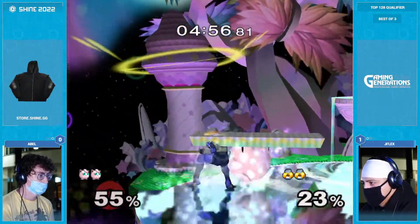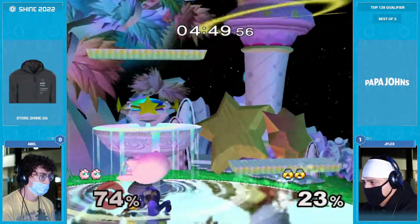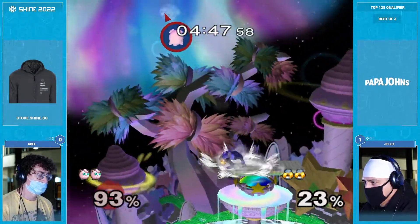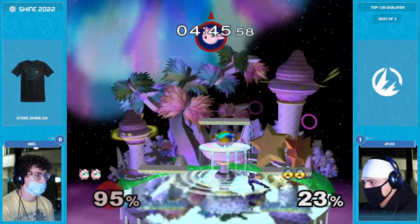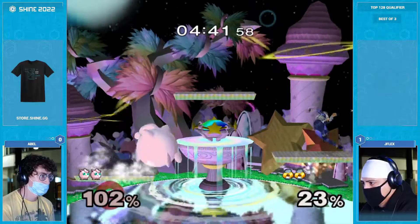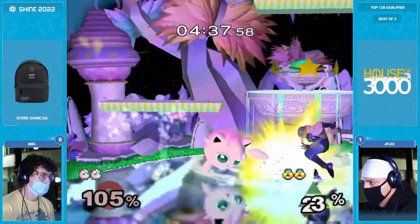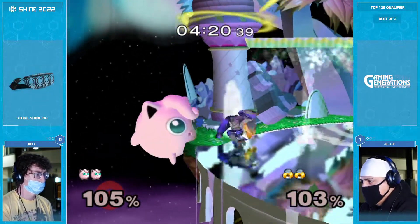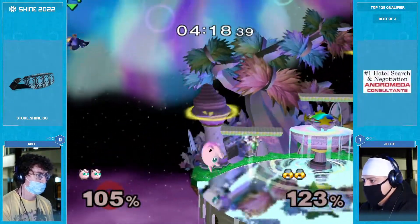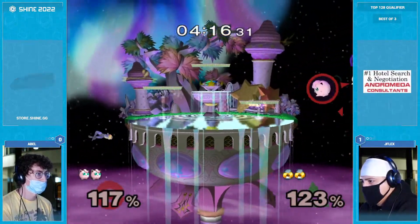Reach the spot dodge, grab that ledge. Back throw again. Gets the jump. Rinse and repeat. Oh, gets hit by the poof — that makes it impossible to edge guard. Puff gets so high up. Back to neutral. That was actually a really good trickiness — instead of going to the side flat, it just fell right through to the bottom. Not the easiest to time that fast fall into that, but it was good on Flex. Flex is spot dodging a lot. I'm a little scared if Abel starts catching on.